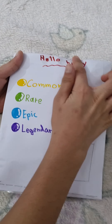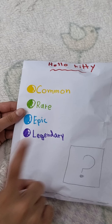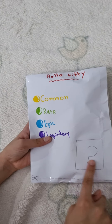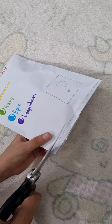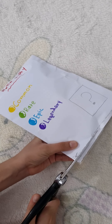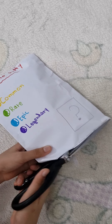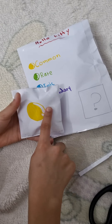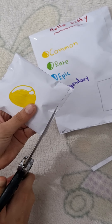Hi guys, I have this Hello Kitty blind bag with common, rare, epic, and legendary tiers. I wish you could get legendary! There's a mystery gift inside. Let's figure out where to cut it and open it. I wonder what's inside — this one is common. Let me open it from the bottom.